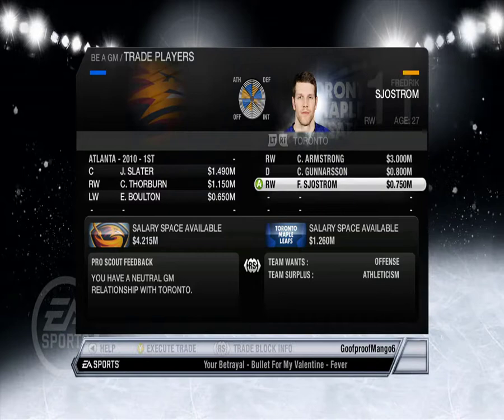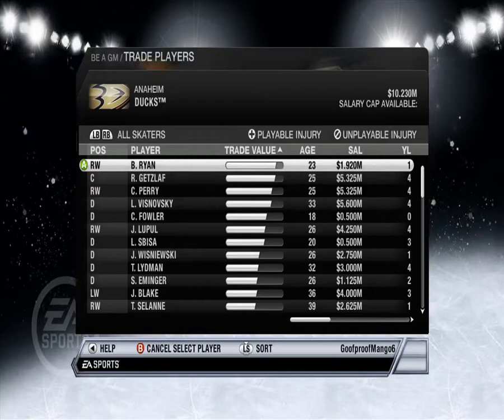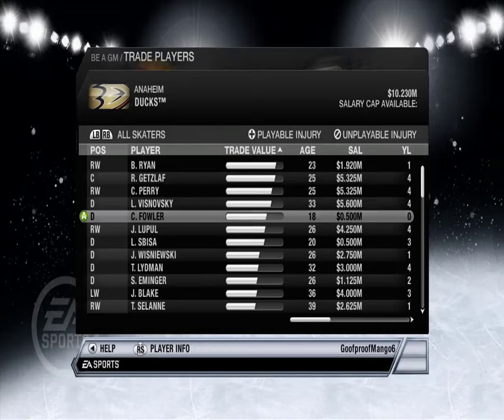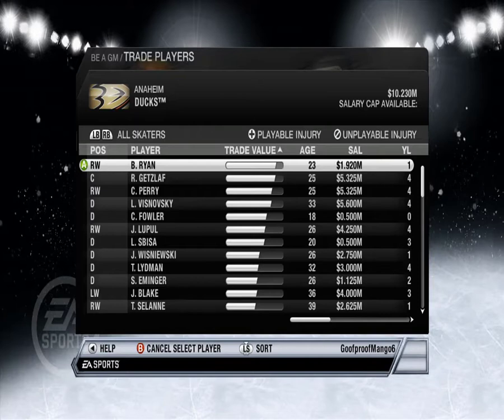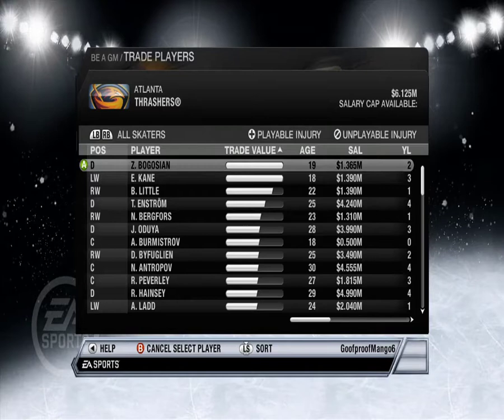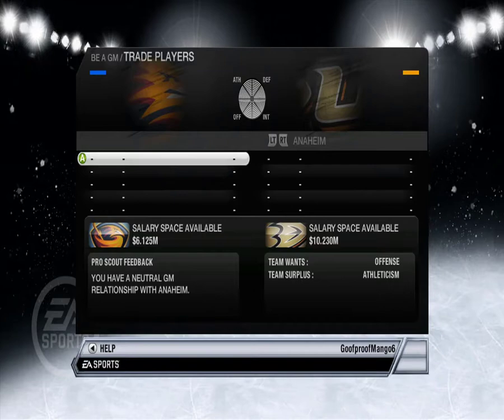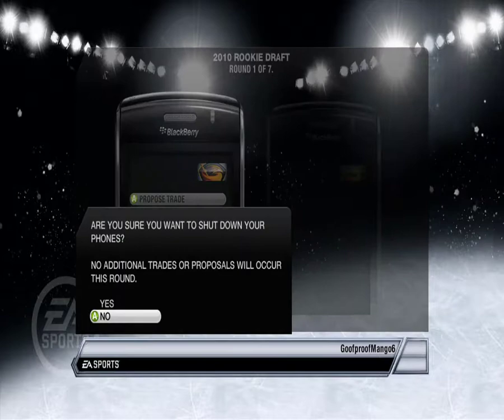Let's see if we can get something. Do they have something they're interested in giving up? Cam Fowler. Trade value — we've got Tomas Zlamal. I don't think we really want to trade anybody. Holy crap, Zach Bogosian and Evander Kane have that much trade value? They suck! Why do we have such great trade value? Teams, teams — terrible. Okay, shut down the BlackBerrys.